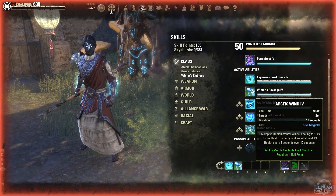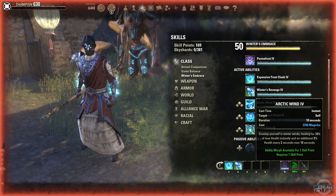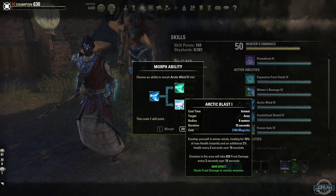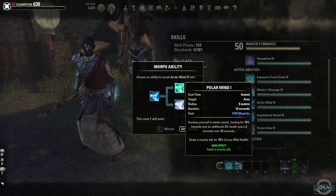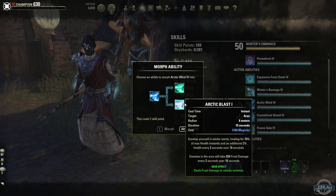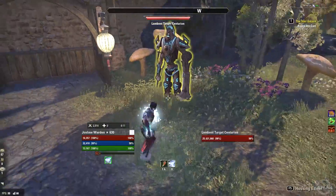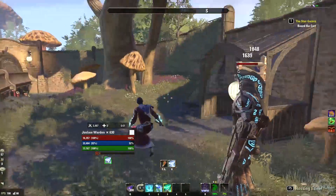Next we have Arctic Wind — envelop yourself with winter's wind, healing for 10% of max health instantly and additional healing over time. The morphs are Polar Wind, which heals nearby allies, and Arctic Blast, which deals frost damage to nearby enemies. I'm not really sure which one is the better morph, but I think most people are going to choose Polar Wind just because healing someone else and making sure they don't die is generally a good thing.